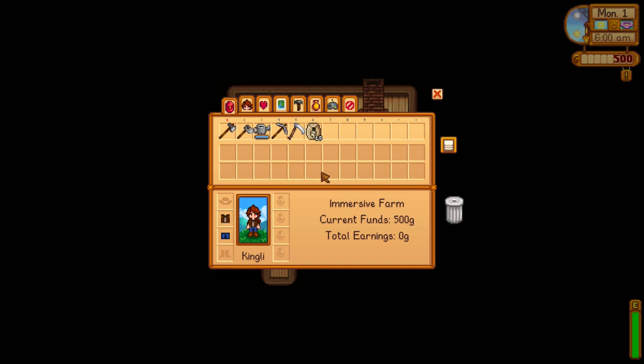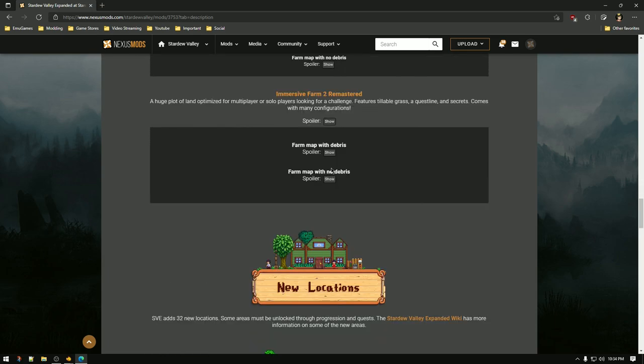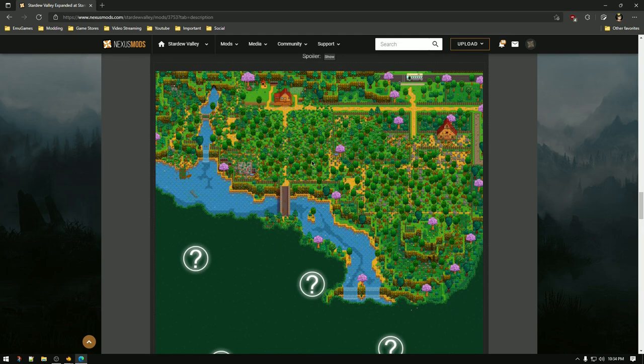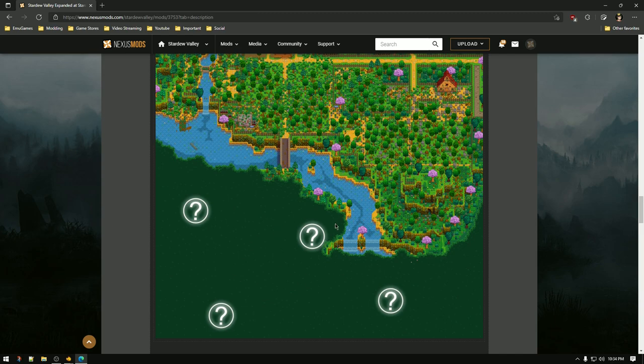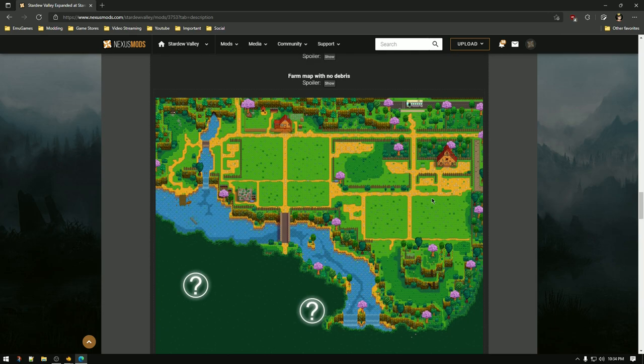Let me show you what size the map is. This is the map we used before — Grandpa's map — it's pretty big, right? It's huge. Well, Immersive Farm 2 is the map we're going to be using. It's huge and there's even more areas with secrets we have to find. Here's what it looks like with no debris. It's really big. I did get rid of all the fences because I don't really want them — I'll put my own down since I have a fence mod anyway. This is pretty cool, isn't it?